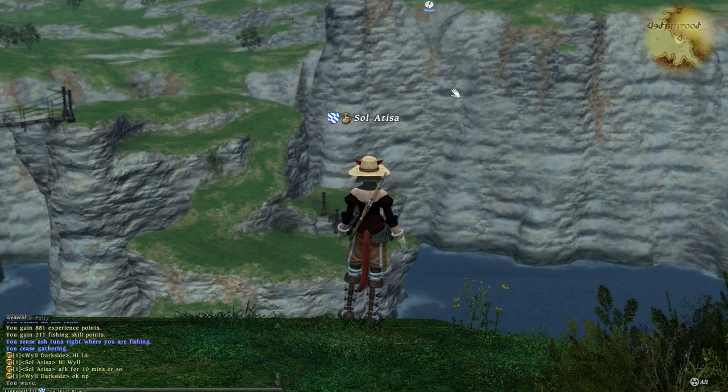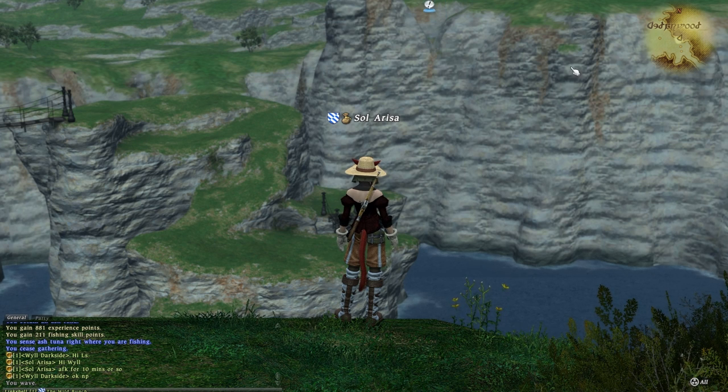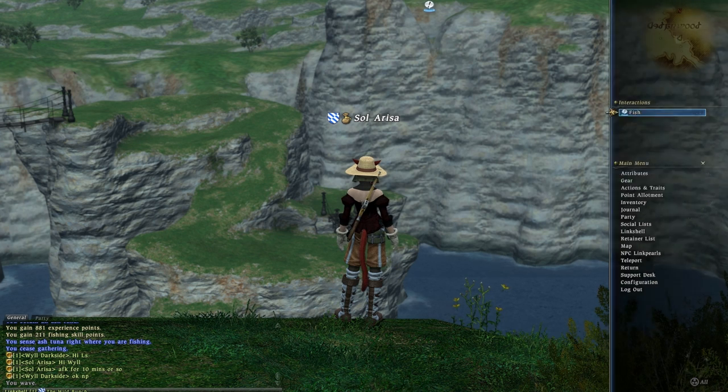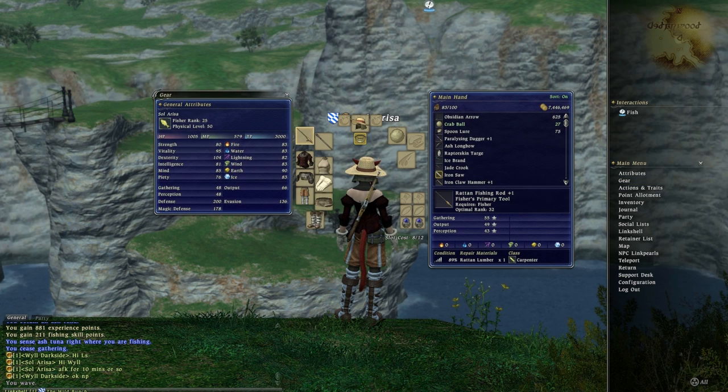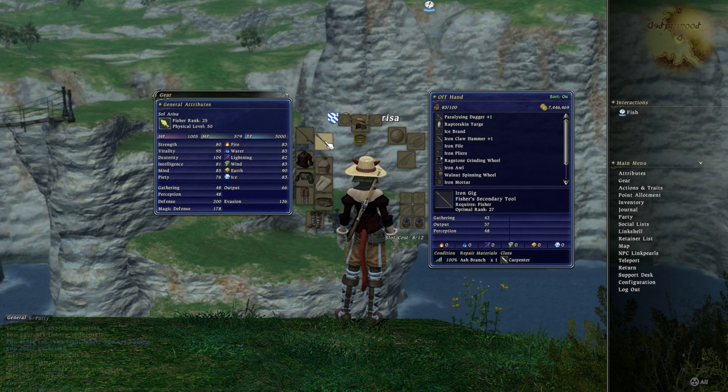First we need a spot — we have a spot here. Fish will open up in the menu, but first of all we need gear. We need a fishing rod. This one is for rank 32 and I'm currently rank 25 — that works because it's within the 10 rank distance. I also have equipped an iron geek. As you can see it's still at 100% condition — you can see that here — 100%, which means I've never used it. But nevertheless it boosts the gathering, output, and perception stats.